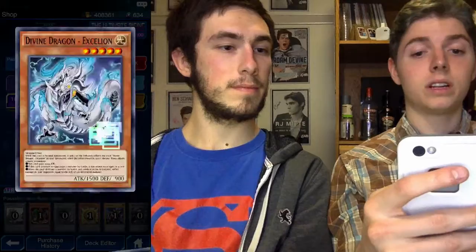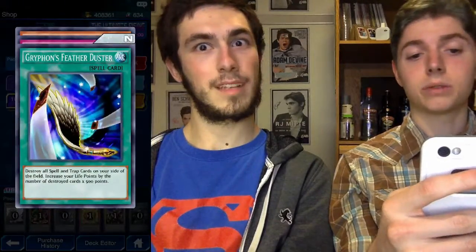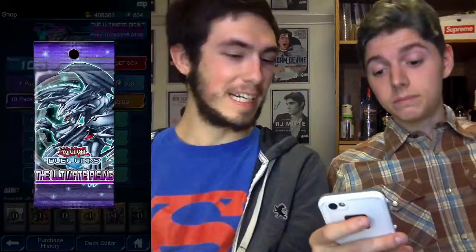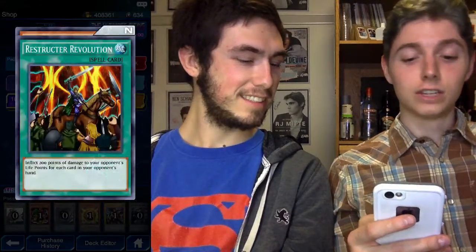Bladefly, Faith Bird - Faith Bird is actually pretty good - and Divine Dragon. Griffin's Feather Duster - I use that in my actual deck, my actual physical Yu-Gi-Oh card deck - Nutrient Z, I use that in my actual deck too - and Area the Water Charmer. Yugi Boy! Element Magician, Restructure Revolution, and Hiita the Fire Charmer.